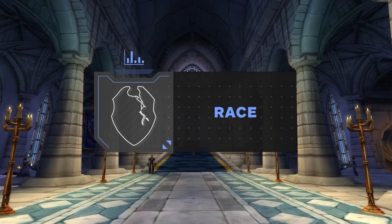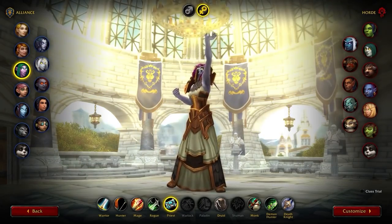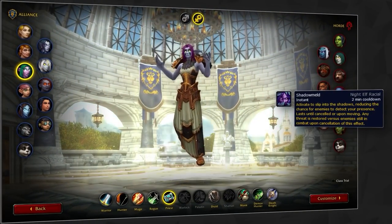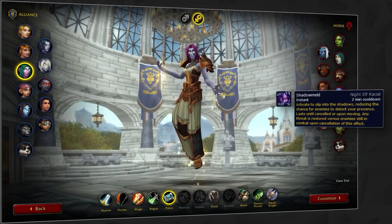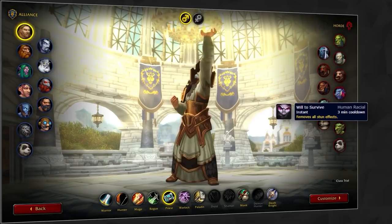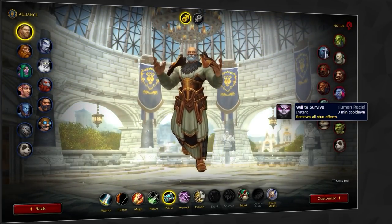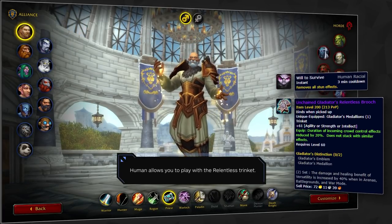Your best race for both factions is exactly the same for disc and holy. For Alliance, night elf and human are still your best options. Night elf is arguably a bit more useful since shadow meld gives you a well-rounded tool in PvP and even allows you to counter the newly added shackles trinket. Not only can it be used to avoid casts and immune CC, but it can also be used to get off really clutch drinks, which is important since mana can be an issue in longer games. There is still an argument for human, since having an additional stun break is really nice given how common stun effects are in arena. But with 9.1 looking like an incredibly fast meta, we recommend night elf for most people.